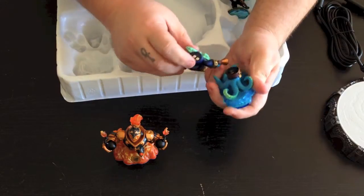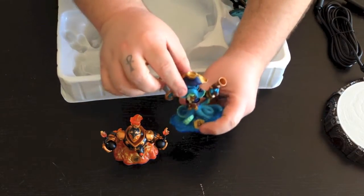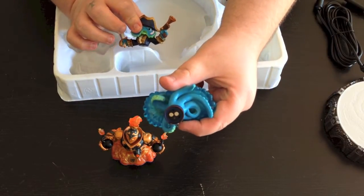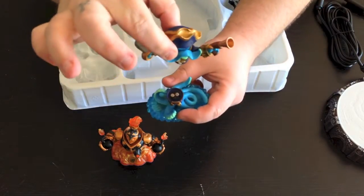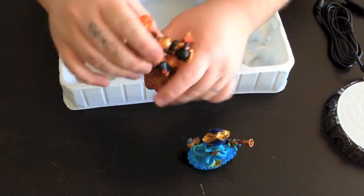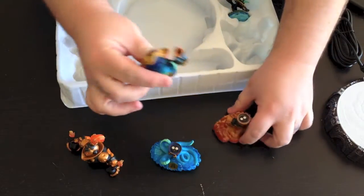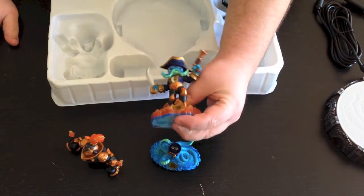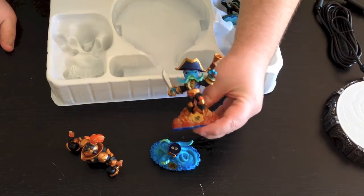When I was pulling it out the bottom popped off, but they just magnetically connect in there. You can see the magnet inside — they just connect like that. So you'll be able to take these apart and maybe put Swashbuckler's top onto Blast Zone and get something like 'Swash Zone' or 'Blast Buckler' or whatever.